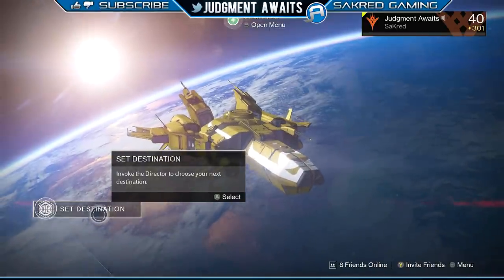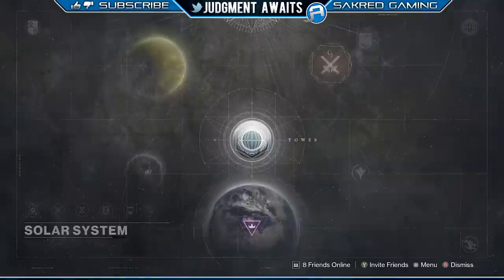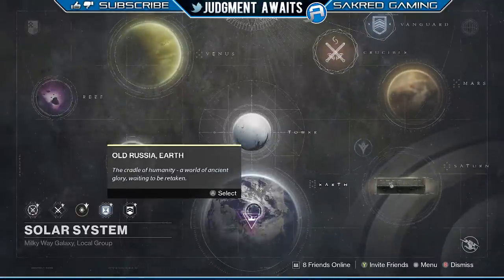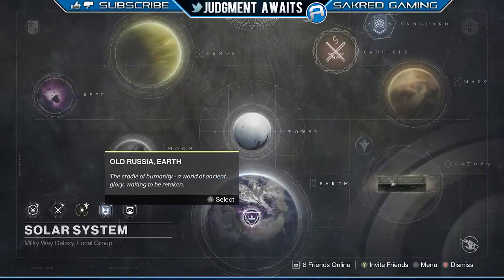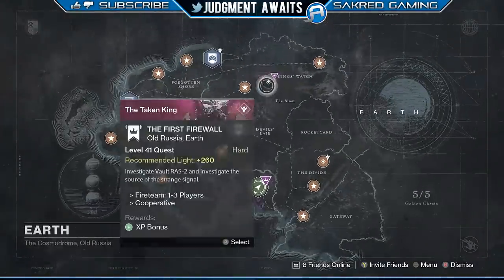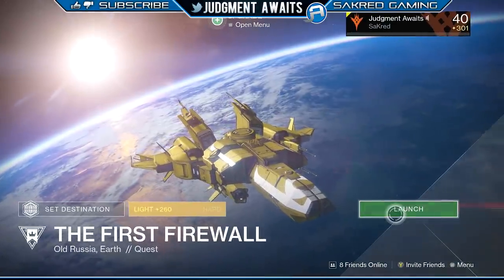Hey, this is Jay with Sacred Gaming bringing you a guide on how to pick up the Sleeper Stimulant, the new exotic heavy weapon from the Taken King in Destiny. On October 7th, this mission on the planet Earth became available and this is what starts the whole quest. The first mission you want to look at is First Firewall.